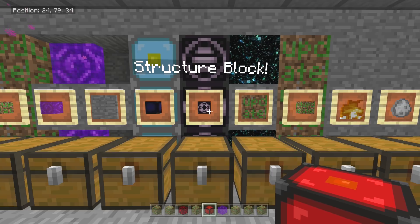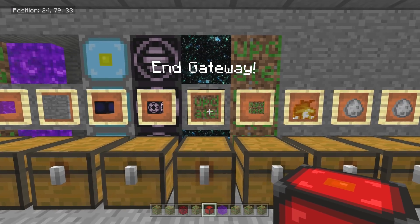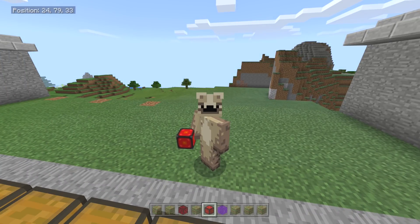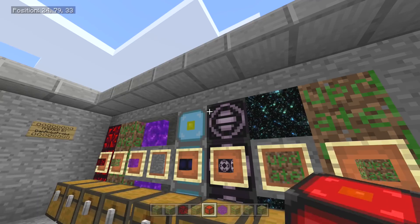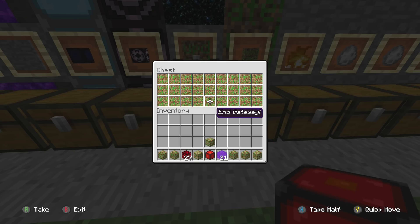Now the end gateway — thanks to the update that brought out this Norse pack thing, I don't really know what it is, but basically this 1.2.9 update has actually broken this block. I'll show you at the end of the video — when I place it, it just crashes your game.